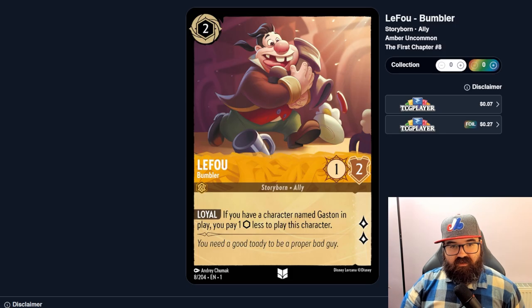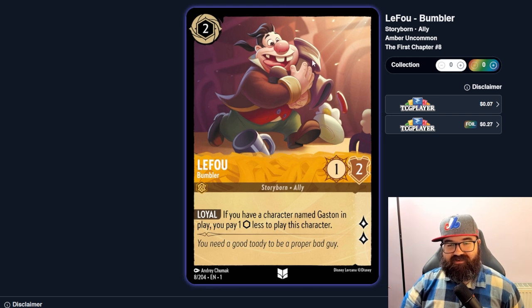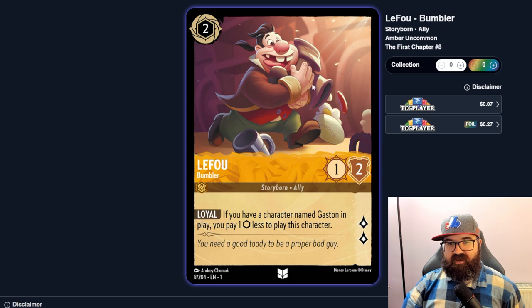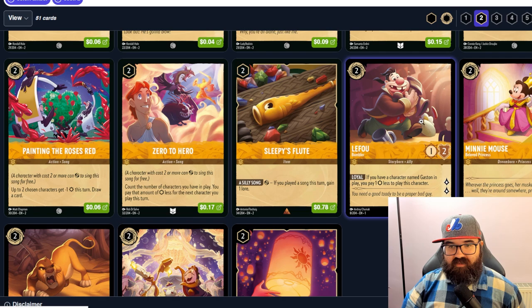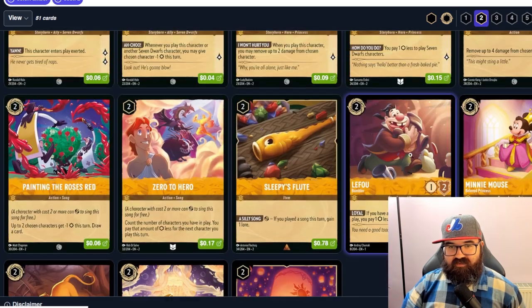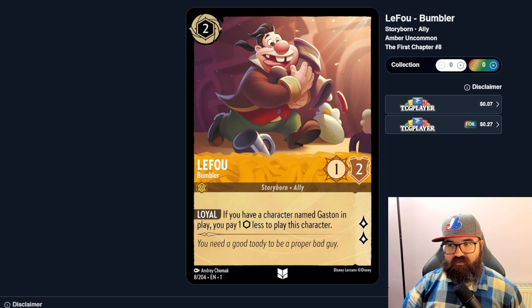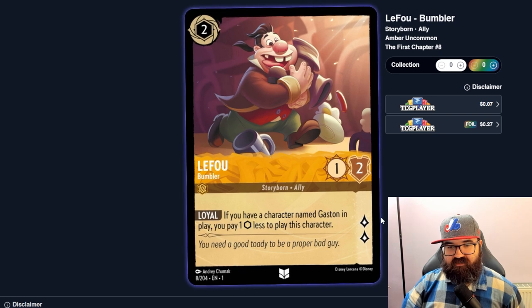LeFou, Bumbler — if you have a character named Gaston in play, you pay one less ink to play this character. In a Gaston-focused deck that could be good — he's a two-mana one-two with two lore, potentially costing one. But it depends on when Gaston comes out. If Gaston is a three or four cost, you might be holding LeFou in hand without his discount. If there were a one or two cost Gaston this would be much stronger, but without early Gaston the math doesn't work out.